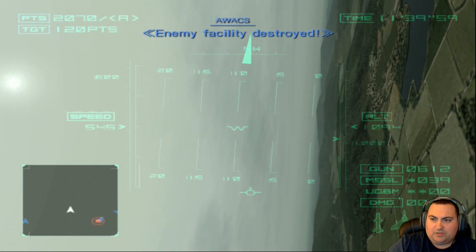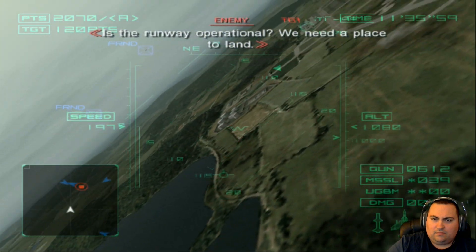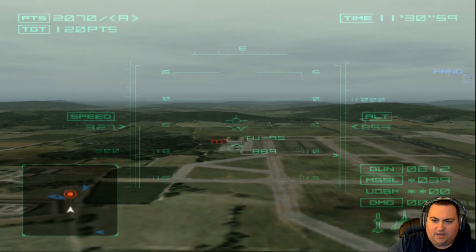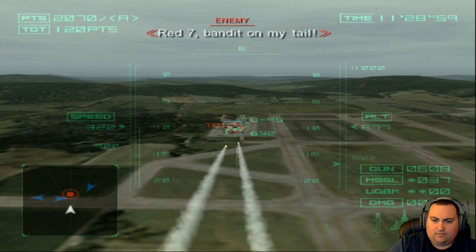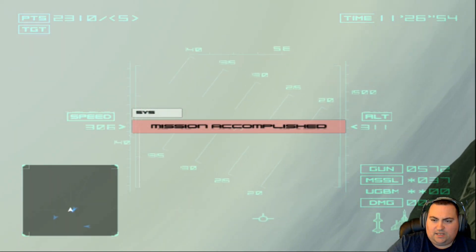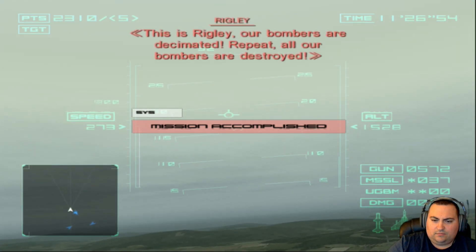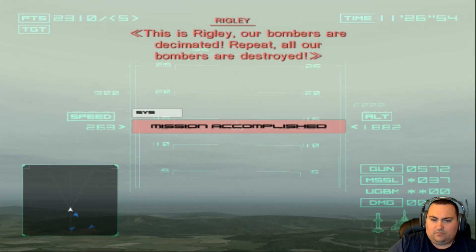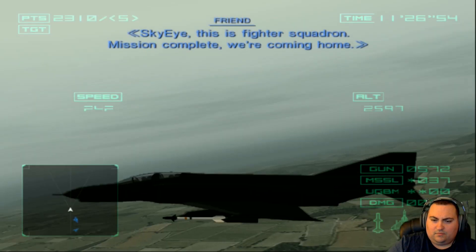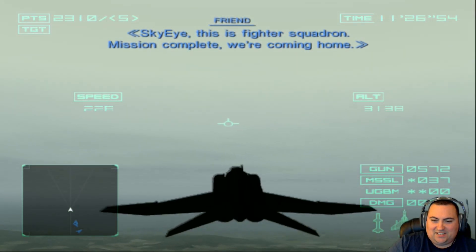All that's left are these two bombers over here. There's a runway operational — we need a place to land. Take out these two guys and we should be done. Bandit on my tail. Target destroyed. That's it — that was a real short mission. This is Wrigley: our bombers are decimated. All our bombers are destroyed. Sky-I, this is fighter squadron — mission complete. We're coming home.